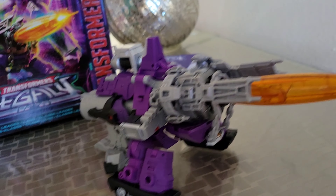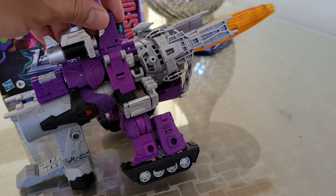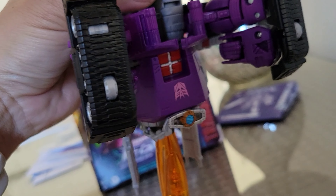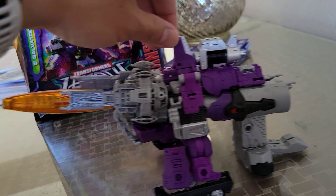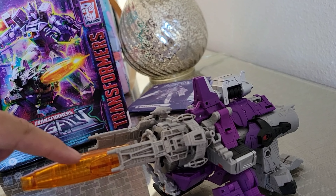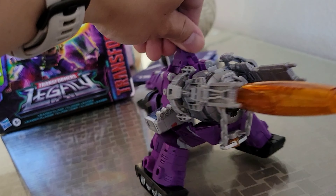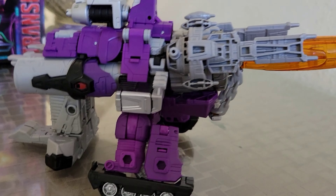About 10 minutes later, that's the full transformation. It's pretty awesome. Once the bottom part is set up, there are actually little wheels on the tank-like leg arms — it can roll. You detach the barrel cannon, it plugs right in, and then you separate the gun and put one piece on each side.